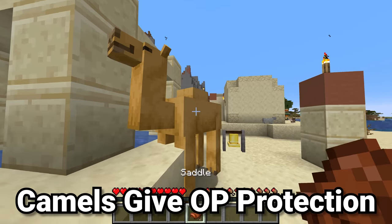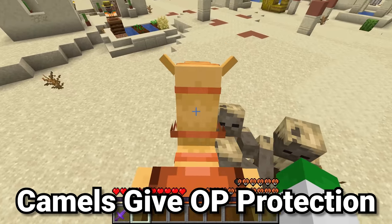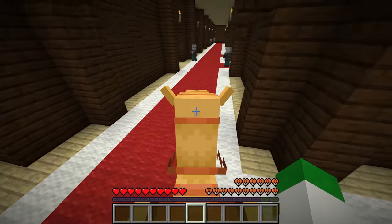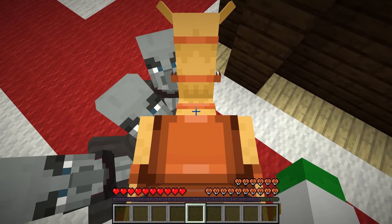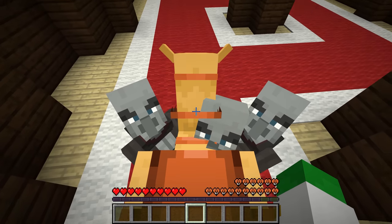Camels were added in Minecraft 1.20. Mojang showed them off as being good for blocking two-tall mobs without a ranged attack, which is a really good ability, but there are some much more useful mobs that the camel can block. The incredibly dangerous vindicators that can kill you in two hits even with good armor are completely blocked by the camel.